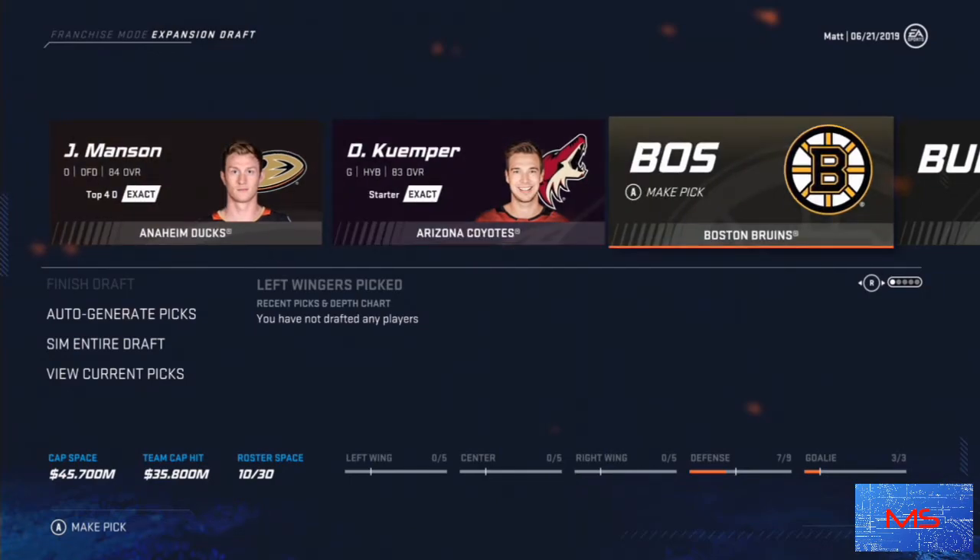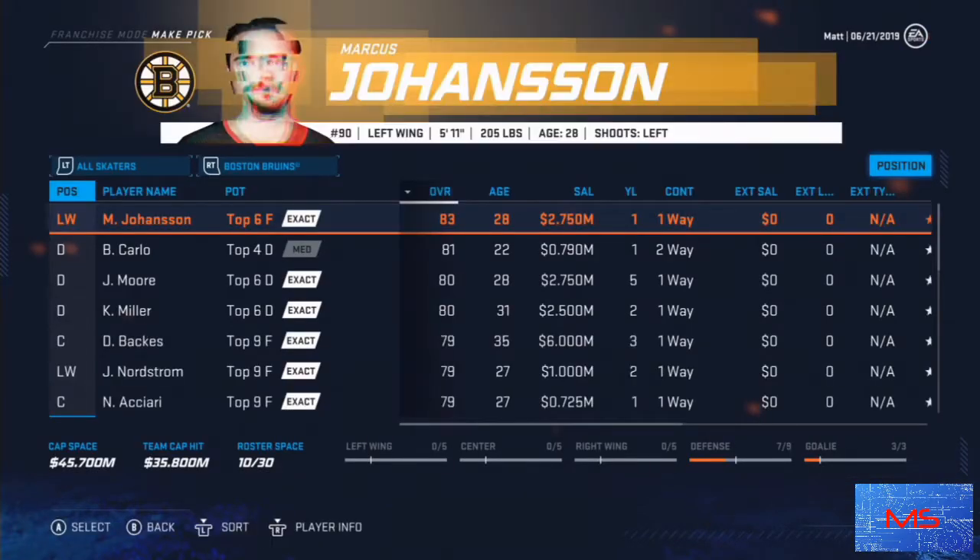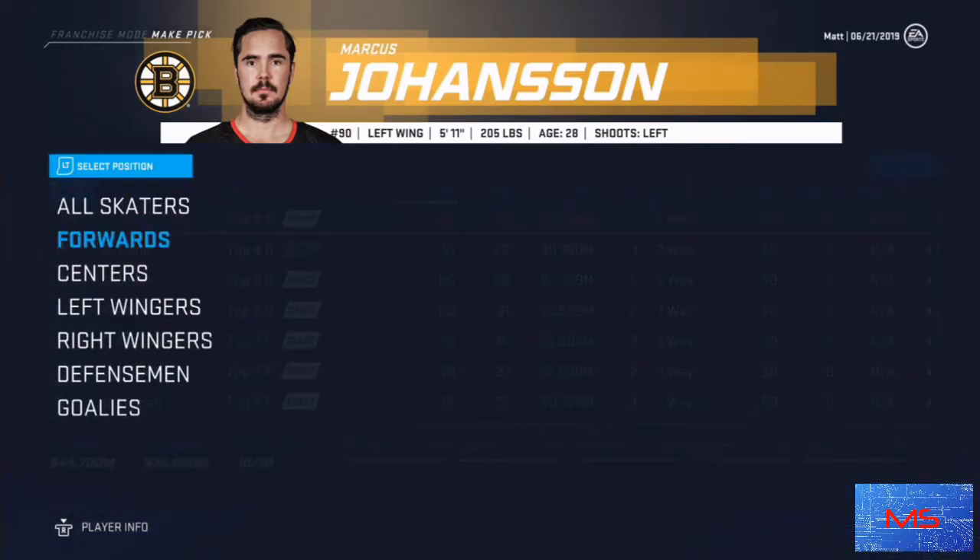Another thing I try to do during this expansion draft is fill out the main roster spots. For defensemen I aim for six plus one extra — so seven total. Now while I go through forwards, I'm going to start with my first line: left wing, center, right wing, then my second line left wing, center, right wing, and so on. For forwards, it's honestly whoever's available while trying to avoid bad contracts like Kyle Okposo's — that contract is just bad.